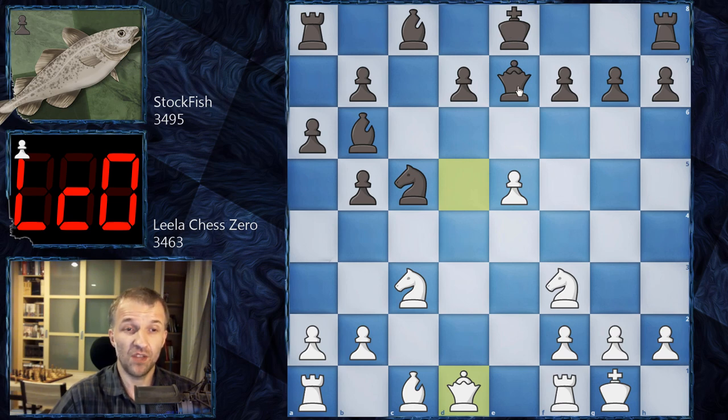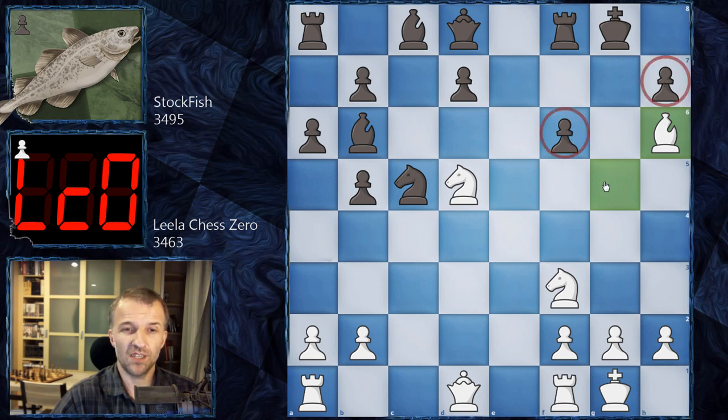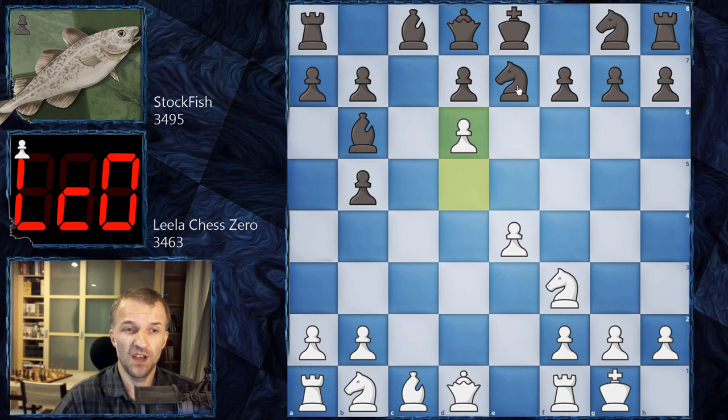Something like a6, but then queen d1 with the idea of forking. You think queen d8 and I'm fine — the problem is after knight d5. Here is the issue: bishop g5, and now the queen cannot move because the bishop would fall and white would be up in material. So f6 would have to be played, and after exchanging bishop h6, look at this position — it's materially equal, but white is just winning.